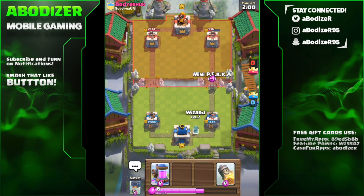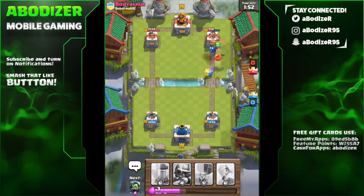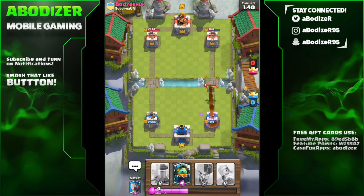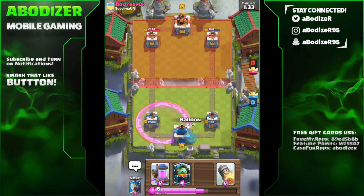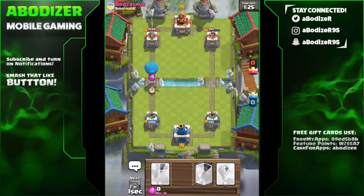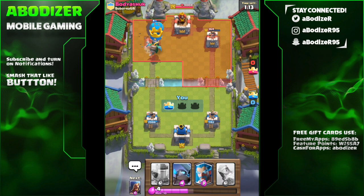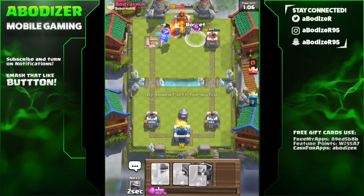Two minutes left — let me put the mini pekka and wizard combo, they should be good. He's using the miner against me which is totally fine. The mini pekka did get one hit in, which really does make a difference. I might ignore that tower. I have no idea why he used the rage spell there. Let me put the balloon with the inferno dragon combo. My opponent doesn't seem to be playing — I think he rage-quit.